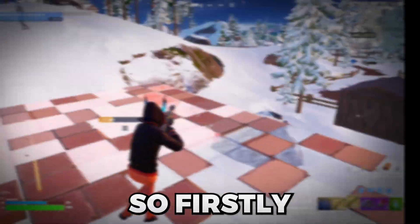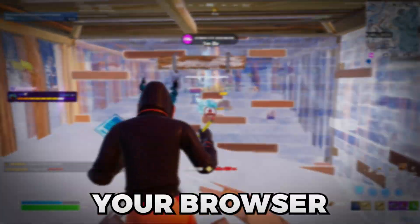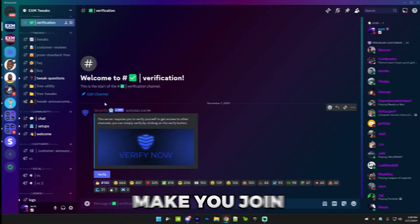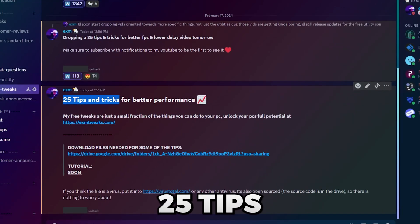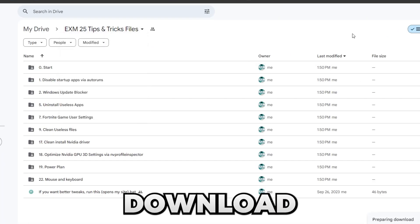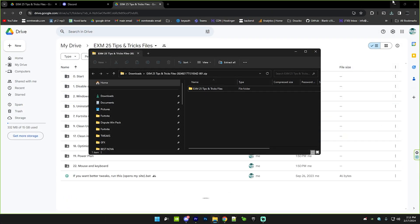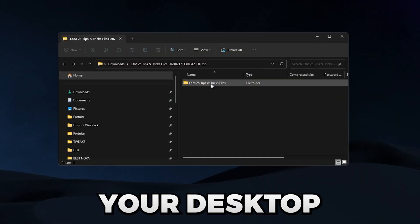Let's get into the tutorial. First, you need to download a few files that we'll be using in this video. Go to your browser and search up discord.gg/exm and press on it — this will make you join my Discord server. Go to the free tweaks category and find '25 tips and tricks for better performance,' then go to the Google Drive link. Right click and press download. Once it's downloaded, minimize all your windows and drag the folder onto your desktop.